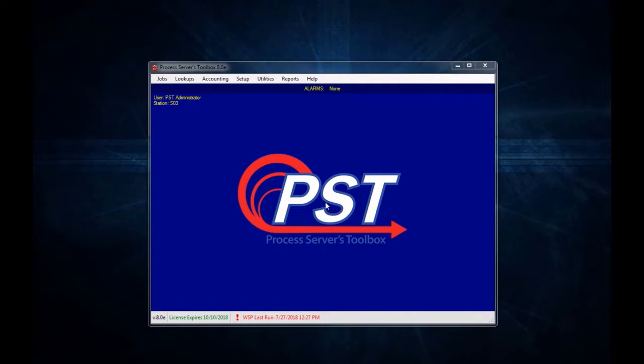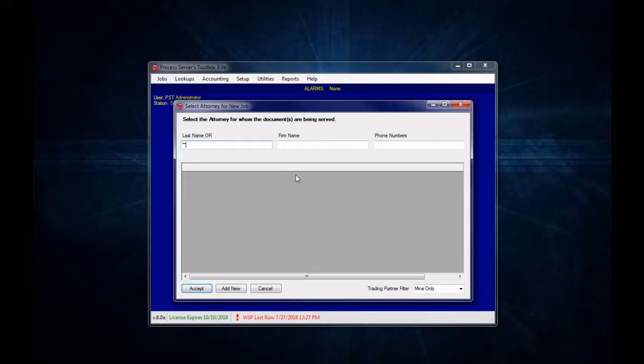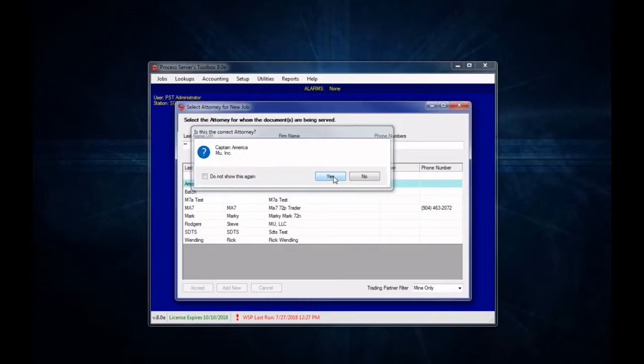Let's first just enter in a brand new job. We're going to do this pretty quickly. So you just go to Jobs, add a new job prompted, and then we're just going to fly through entering in a new job.